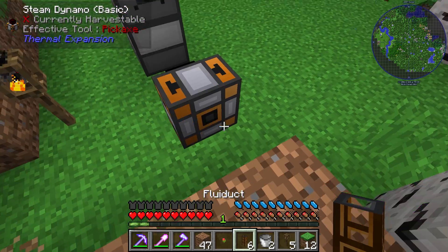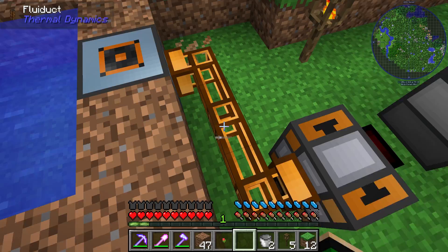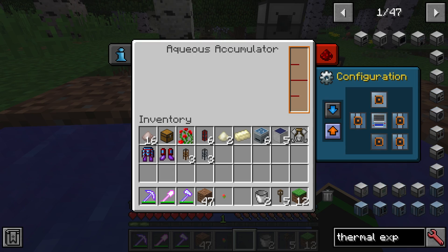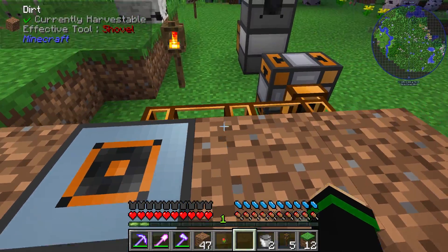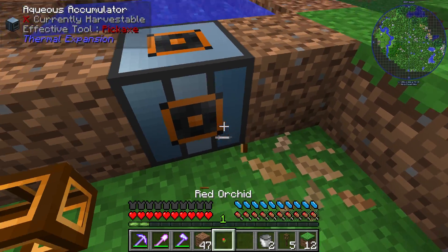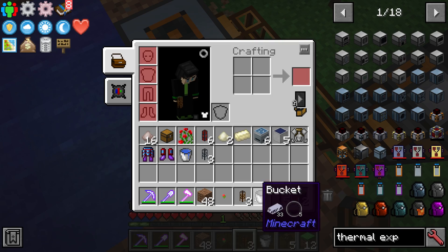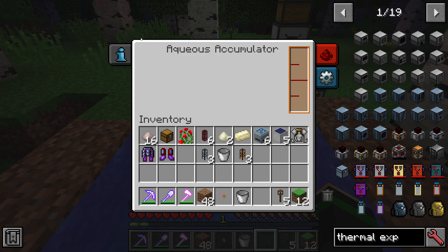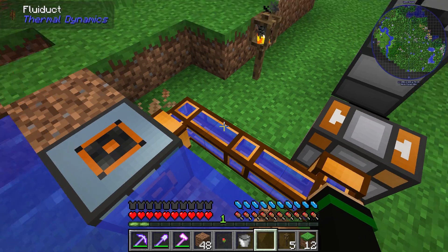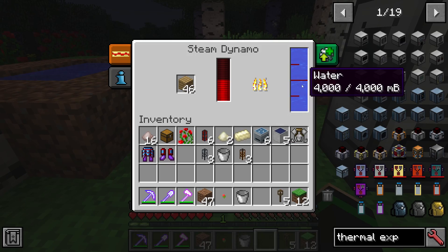We need to hook up the Aqueous Accumulator to the Steam Dynamo. You'll want to use a fluid duct. A fluid duct is made using copper and any glass. You hook them up, and you want to make sure the outputs are outputting in the right direction. Sometimes things are finicky in mod packs. Once it's working, you'll see the Steam Dynamo fill up with water and start generating power.